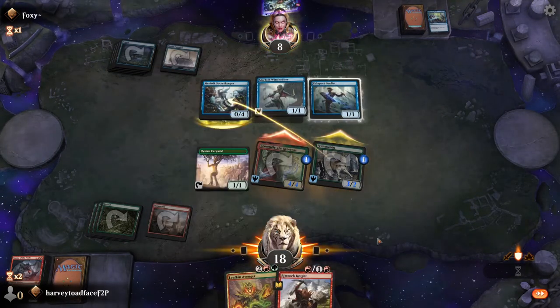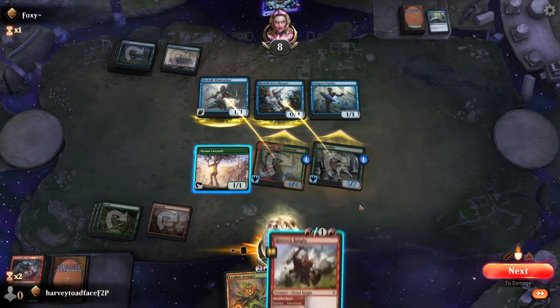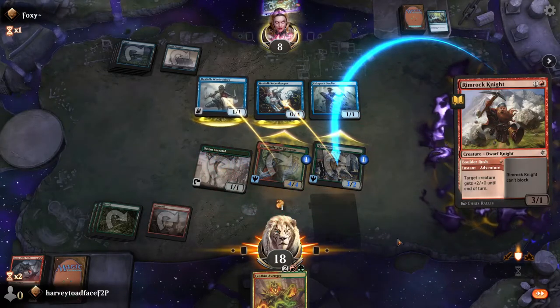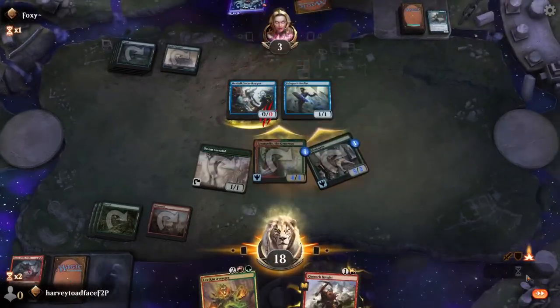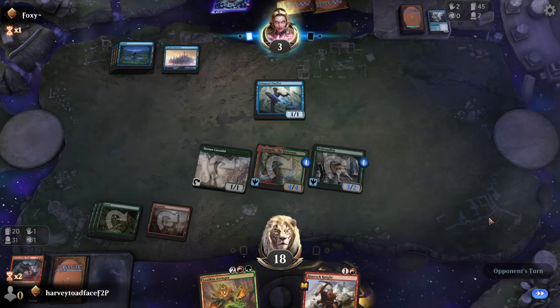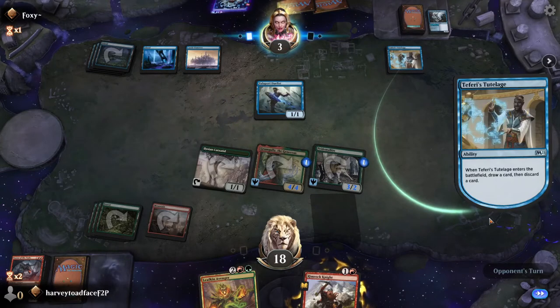As the game further progresses we are really putting pressure on them as they have a low life total. We're fully utilizing the fact that our creatures have trample. Here we have the Rimrock Knight using its ability to add to our creature's power — this means we can take out their last large 0/4 defender and also get an extra point of damage onto their life total. At this point their deck isn't close enough to milling us, so we go on to overwhelm our opponents and win the game.